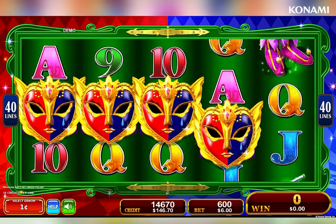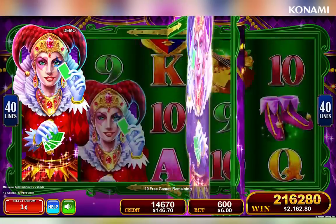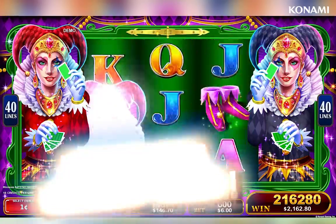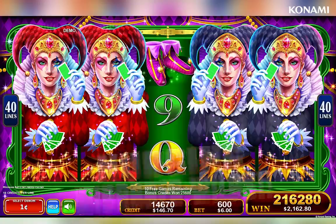Any 3 or more mask symbols trigger up to 15 free games. During the free games, all wild symbols nudge to occupy the full reel, allowing greater chances to achieve the mirror feature.